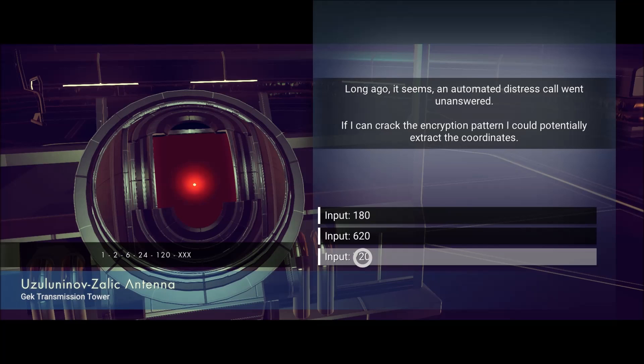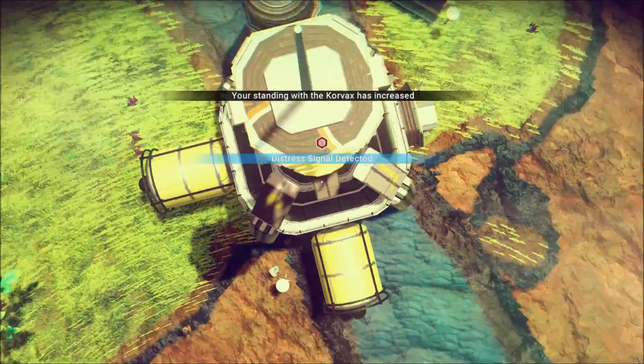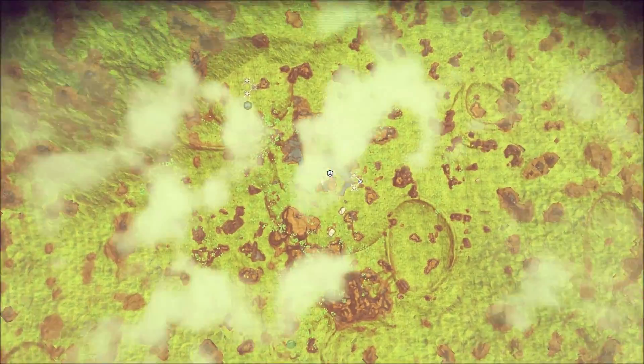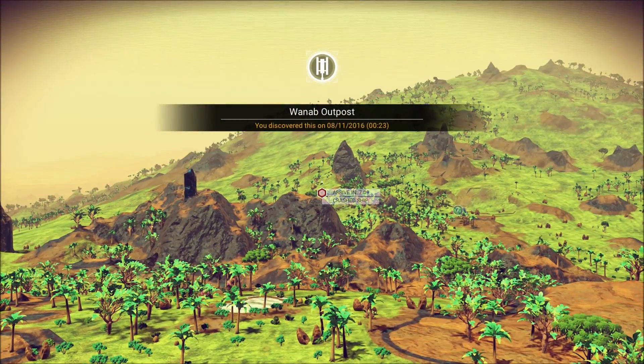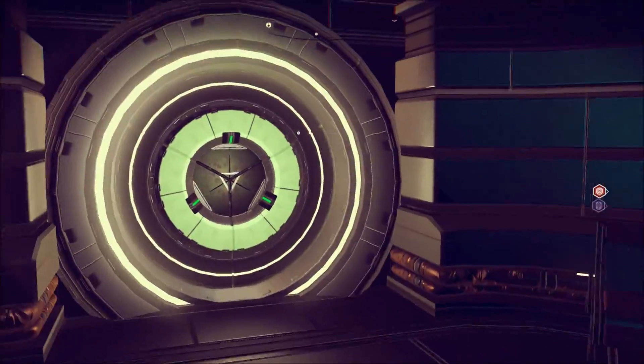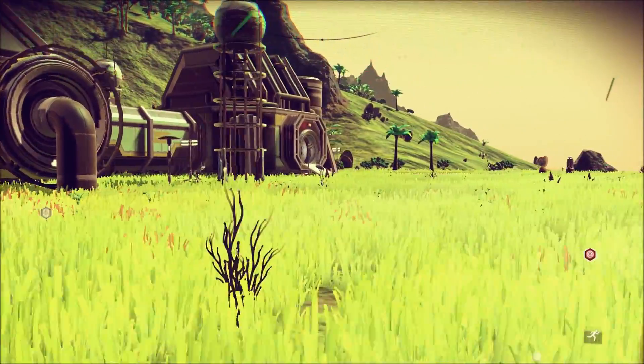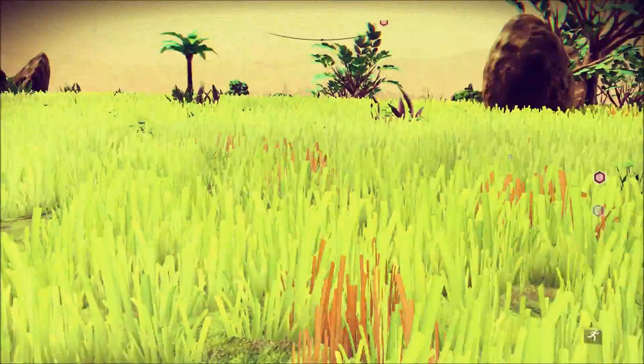One times two — two times three — six times four. Four, four, four times five. So 120 times six would be 720. Distress signal coordinates discovered — so there's a distress coordinate. I'm getting up there with the Corvex and the Gecks, man, they're gonna love me. There's like not the ruin — there was something else. Oh, I already discovered this.